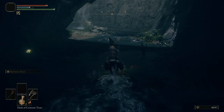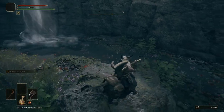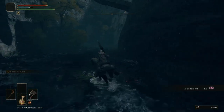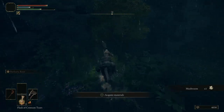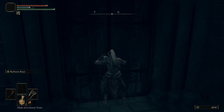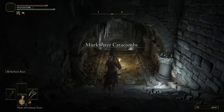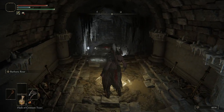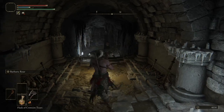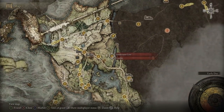We finished Yura's questline. Let's get this dungeon unlocked — this is the Murkwater Catacombs. Let me check if there are any useful items. Technically this is not that important, so I'm gonna go back to Patches.